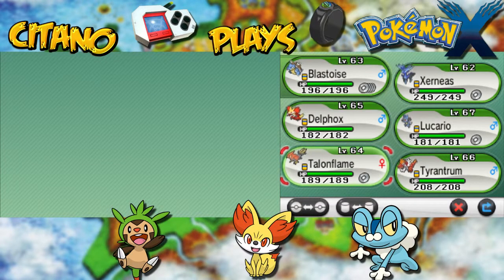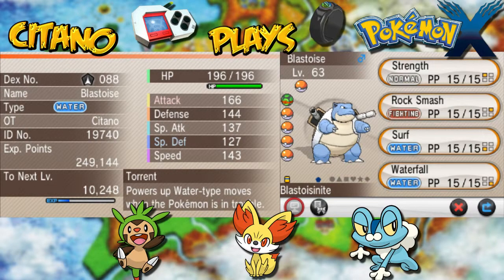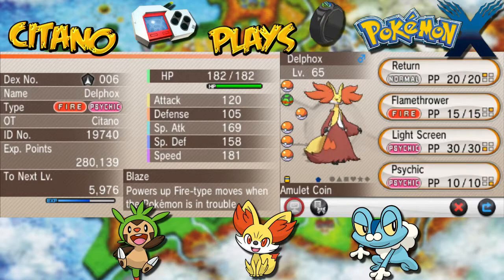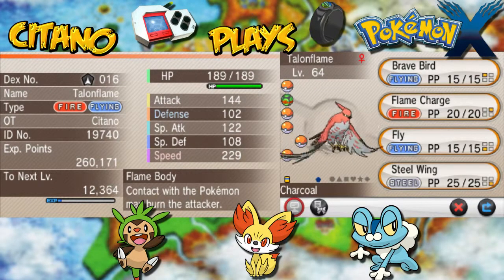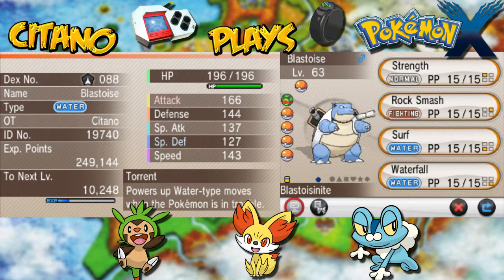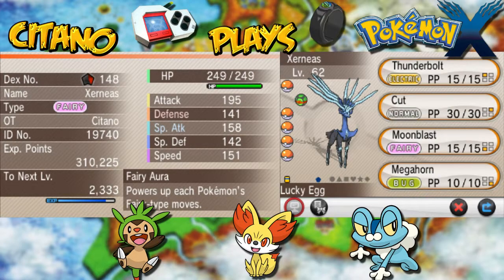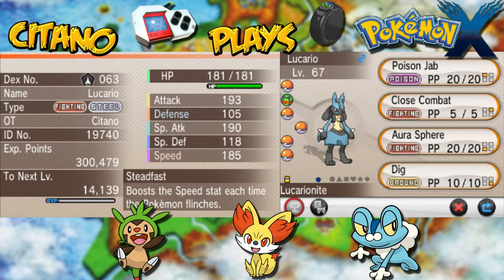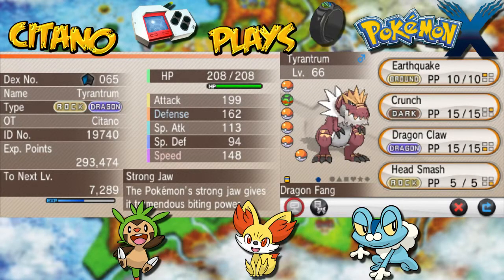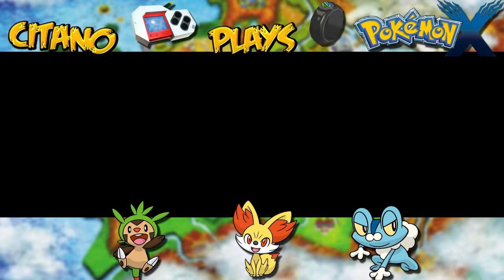Alright, everyone's holding an item now. So for my team here, I'm going to use Blastoise. We have Blastoise, we have Xerneas with the Lucky Egg, we have Delphox with Amulet Coin for more money, the Lucarionite for Lucario, Charcoal and Dragon Fang. So we have a Water type, a Fairy type with Electric and Dark moves, a Fire-Psychic type, a Fighting and Steel type. I have Poison Jab at least against Fairy types. A Flying Fire type, and my Rock Dragon type with Ground moves and Crunch for Dark damage against Psychic types.